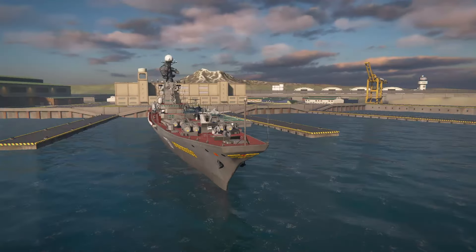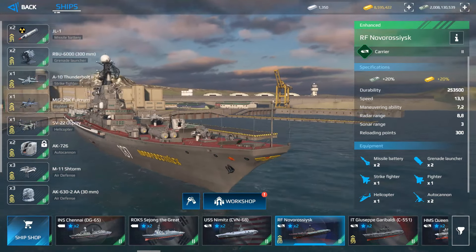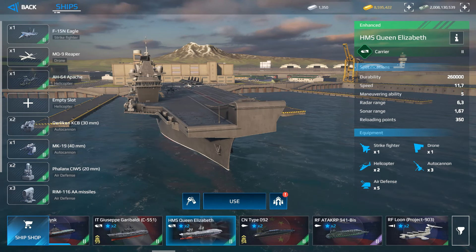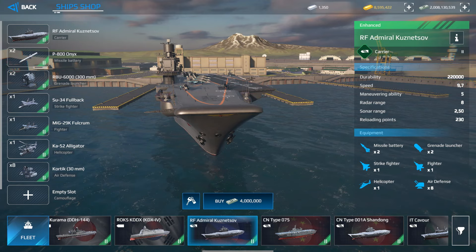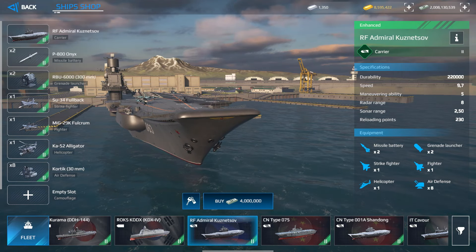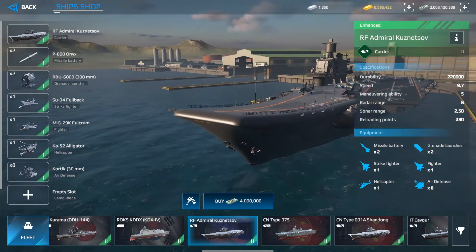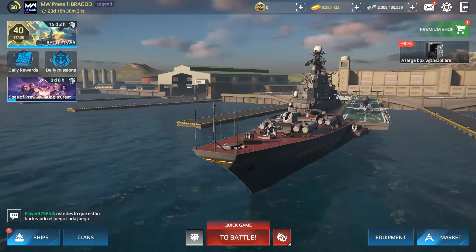I also recommend the Number 6 aircraft carrier, which is one of the best if not the best option. I don't recommend the HMS Queen Elizabeth because it has no missiles or cannons. The Admiral Kuznetsov is a good option at 4 million dollars — it has missiles, grenade launchers, strike fighters, a fighter, and a helicopter, making it more complete than the Nimitz or Queen Elizabeth.